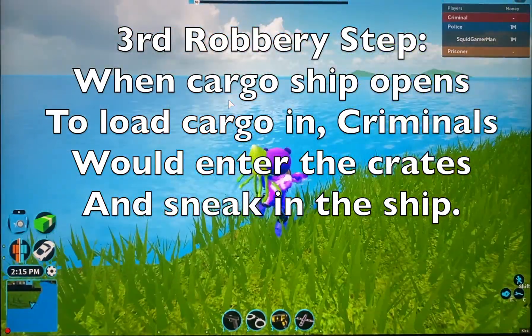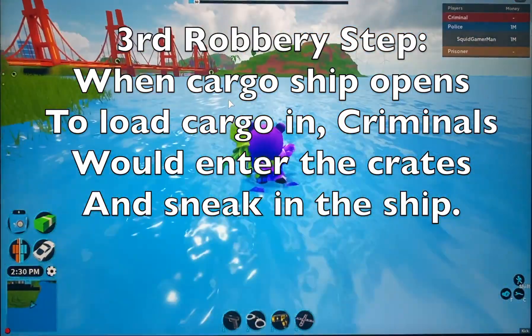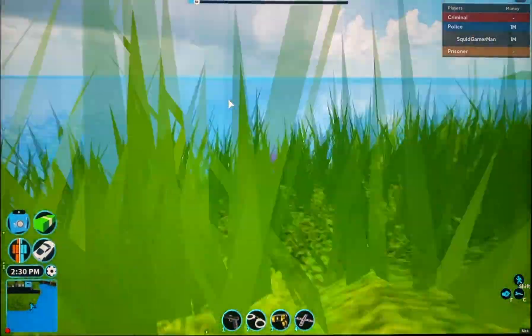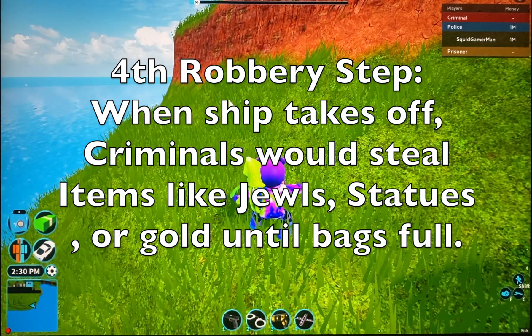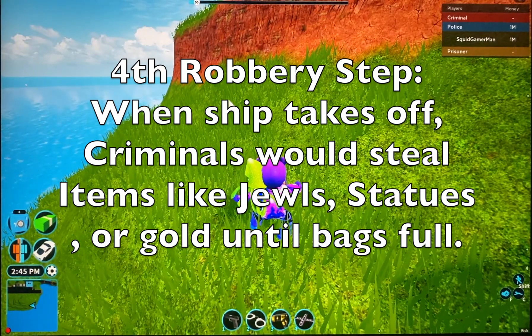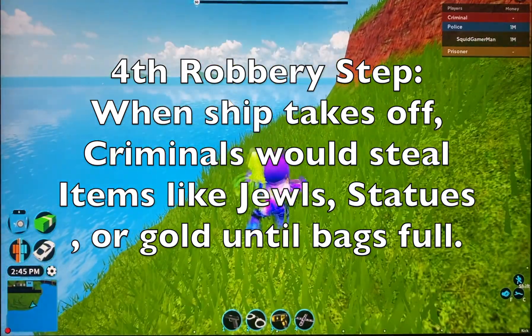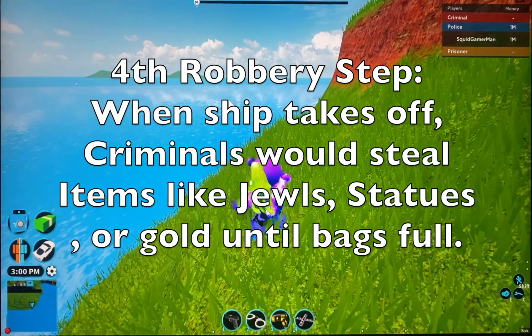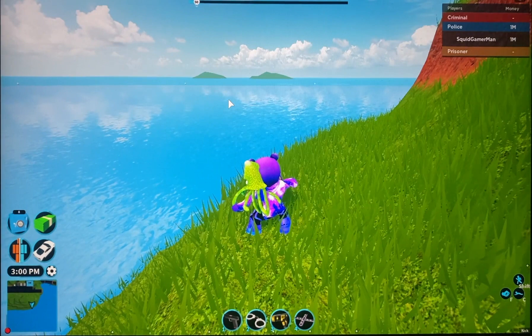There would be a ramp going into the cargo ship and criminals would go up the ramp. When the cargo ship takes off, criminals would go on top of the cargo ship where all the cargo and crates are and start inspecting them. I don't really want the robbery to be basically the same as the cargo plane where you just hold E and take a crate — I want it to be more detailed.